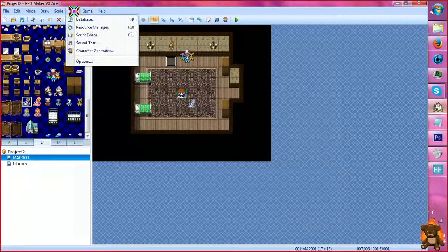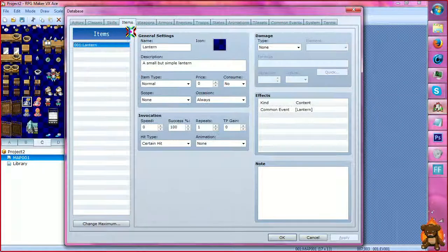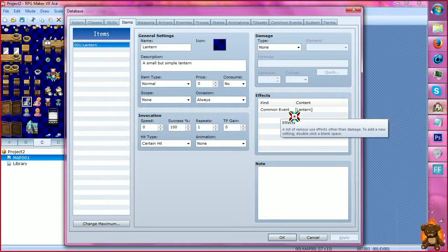Now we're going to go to our database and go to our items right here. I've already cleared it out so it's just the one item. I've renamed it as lantern — it's lantern. And its effect calls upon a common event. I'll get to that in just a moment.